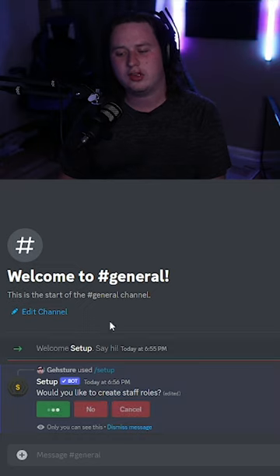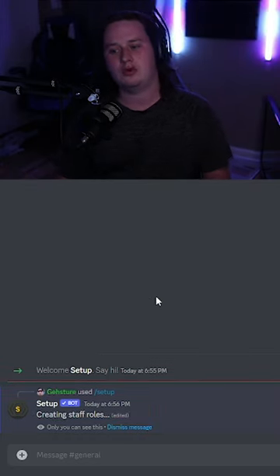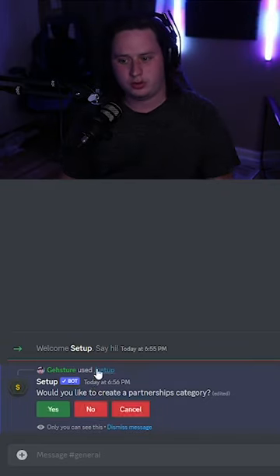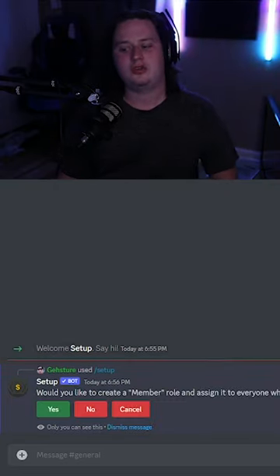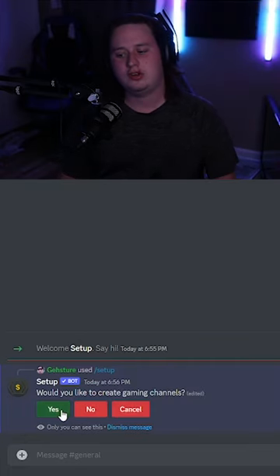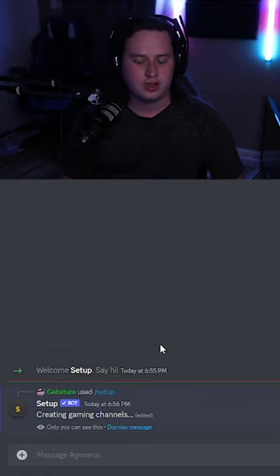Do you want to create staff roles? If you click yes, it's going to go through and create roles like moderator, admin, staff, things like that. You want to create a partnerships category — we'll go ahead and do that as well. And then lastly, would you like to create a member role and assign it to everyone that joins automatically? Yes. And then would you like to create gaming channels? We'll go ahead and say yes to that as well.